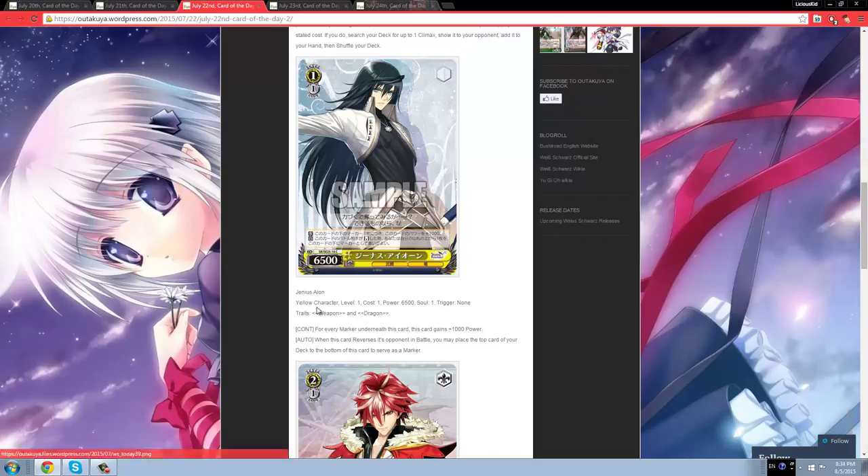Next up, Shining Resonance — a 1-1-6-5 common with weapon and dragon traits. It has a continuous ability: for every marker underneath this card, it gets plus 1K. And an auto ability: when this card reverses its opponent in battle, you may put the top card of your deck underneath this card as a marker. Really bad in my opinion. There are plenty of cards like these — for example the 1-1 Nico from the School Idol Festival booster dressed as a panda, and that card sucks. He can snowball — kill something and he's 7-5, then 8-5, then 9-5 — but he costs 1 and doesn't gain any levels, so he's still susceptible to level 1 suiciders. A lot of level 1 suiciders are being played nowadays, so when they slap one down, it's done. Don't run it.